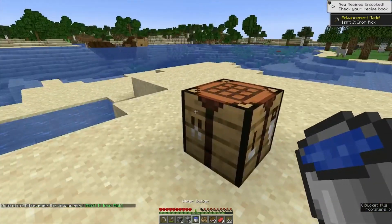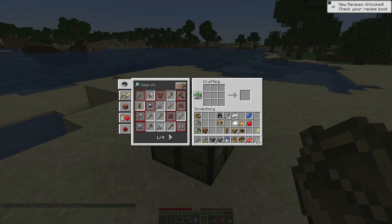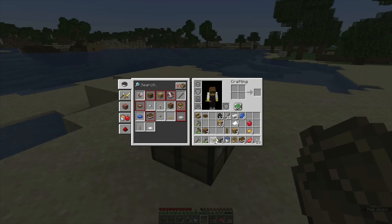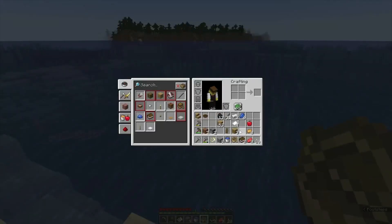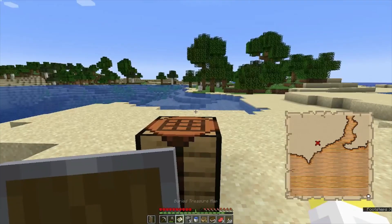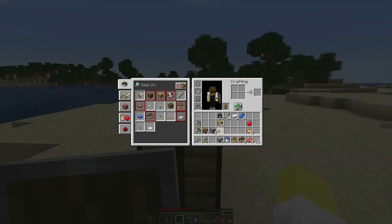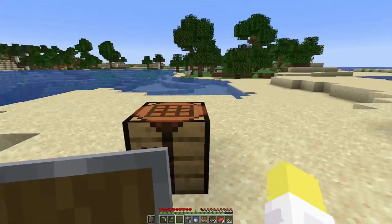How much iron do we have left now? Two — well that's not going to do much. We have a little bit of food we can cook. How far away is the buried treasure going to be? Let me drop off some junk — we don't need this bowl, slab, or paper. I'll keep the dirt. We have to go north and west.